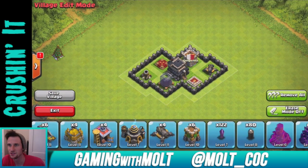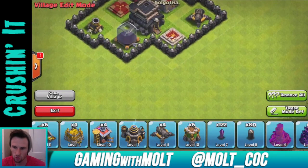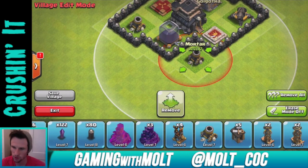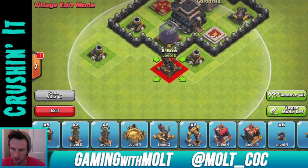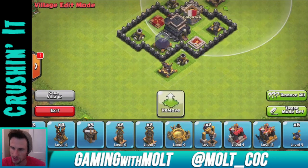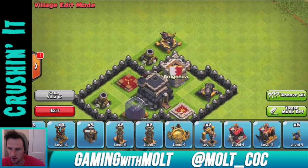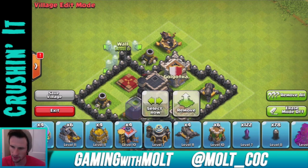It did that on my last video too — maybe it's the internet. Let's jump back in. We have one Mortar right there, we're going to bring out our other Mortar and put it right here, then bring out our X-Bows — one X-Bow right here, and let's bring this Mortar up to this corner, and the X-Bow up here as well. Now we have those little sections and can block those off.